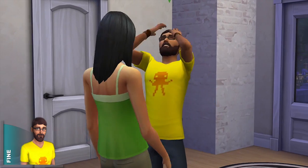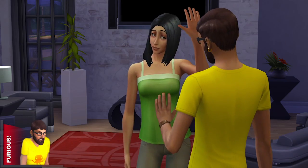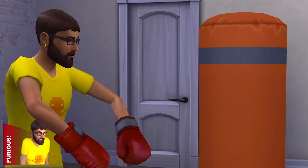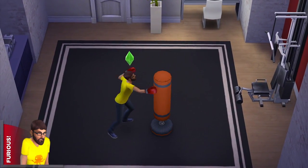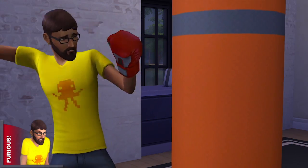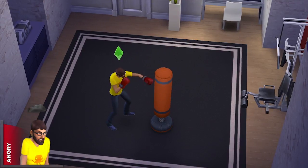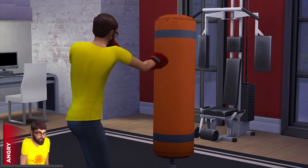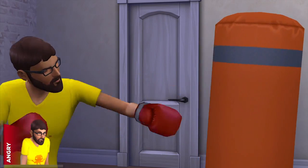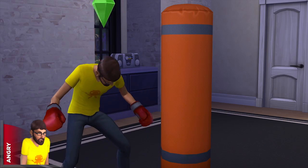By using the voodoo doll, I've made Andre quite the furious Sim. Sofia is losing interest fast. Luckily, I've built a home gym, and a punching bag is the perfect place for a Sim to blow off some steam. Andre's still furious, but after a few rounds with the punching bag, I've gotten Andre to lighten up a bit. While he's still angry, his emotional state is less intense. But Andre still needs to chill out if I have any hopes of getting him together with Sofia. These different levels of emotional states give me brand new ways to play with my Sims.